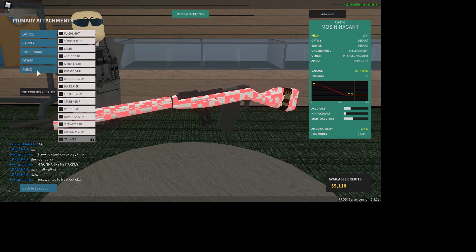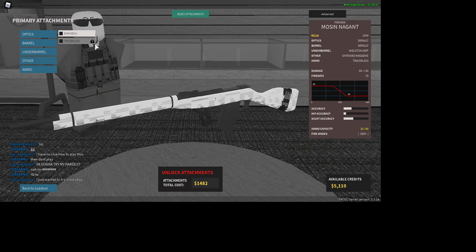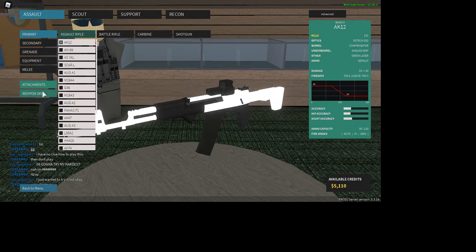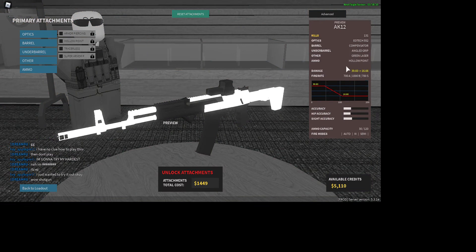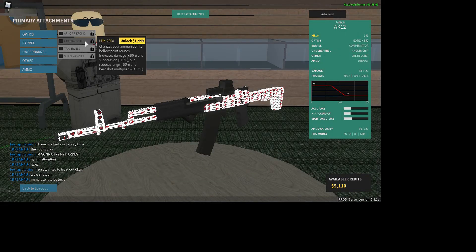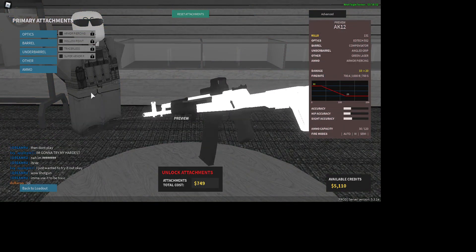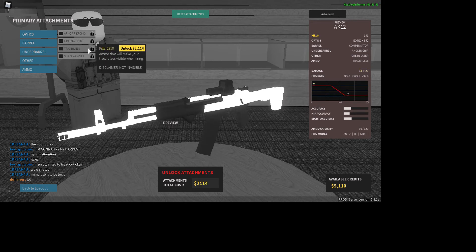Ammo conversions — they're really not necessary, but they are extra options. You can get tracer-less rounds. For an AR, you can get hollow point, which increases your maximum damage a lot but also decreases your minimum damage. Armor piercing helps you get more penetration. Tracer-less just makes it a little bit less visible.